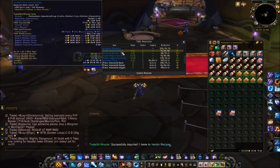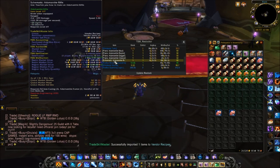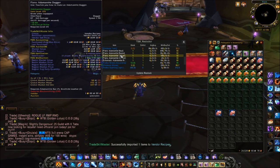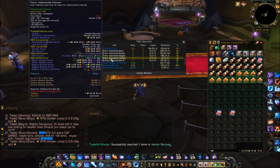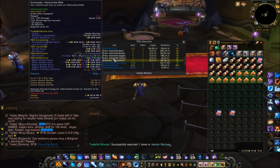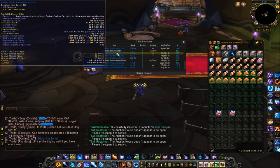Now if I type /tsm restock, my recipes show up at the bottom because I bought two of each and put them in my bag. I can see a couple of the recipes I only have one of — it's telling me to get one more. That's because there was only one available on the vendor when I bought them; it's a limited supply thing where you go back in half an hour and they're there again. It tells me I need to pick up one more of each. If I had two, sold one on the auction house, it shows a deficit of one and tells me to purchase one more.